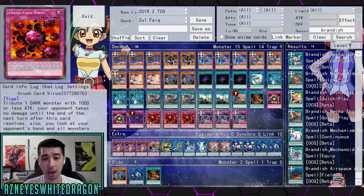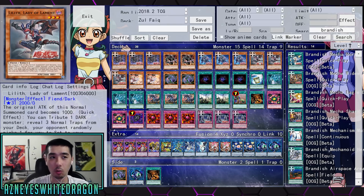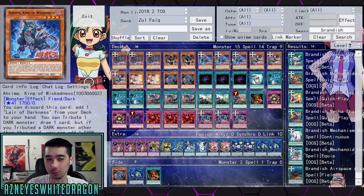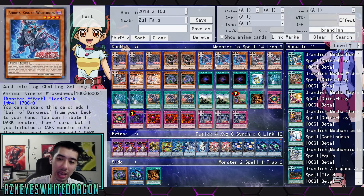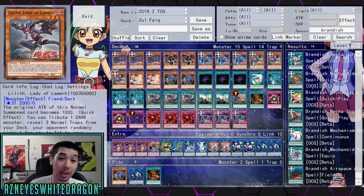The thing is you're going to know exactly what your opponent is playing once the field spell is out. Once you summon Lilith, that's all you need to do — you tribute, you'll need to add the field spell, which Arma King of Wickedness will allow you to do. There are cards like Dark Grepher, which let you just special summon a level five or higher dark monster and send another to the graveyard. At the moment there's really nothing else that gets an effect when tributed, and we only have basically five cards right now.